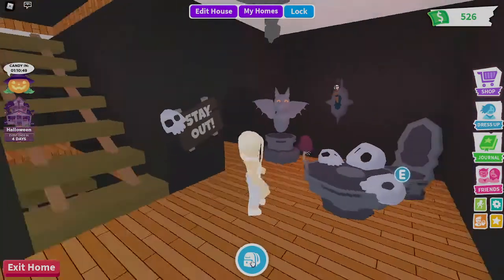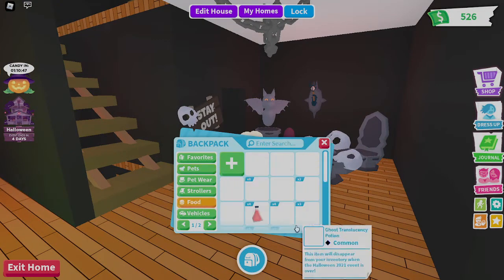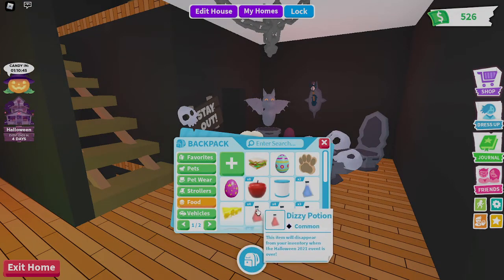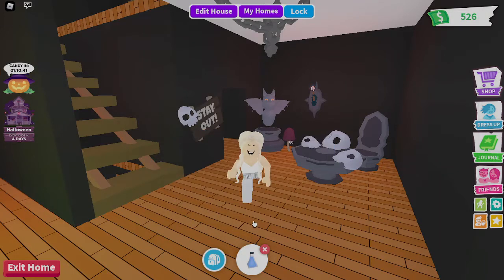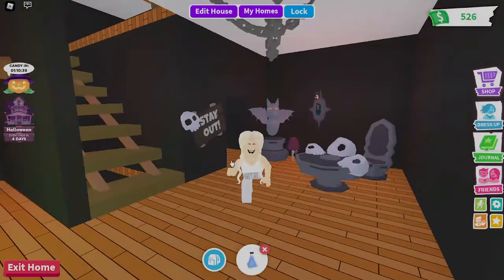So let's get started. First, let's go into lunch and the Halloween events. So far, we got the candle summoning potion. Whenever I take out some of these potions, they make some of my character disappear. But this is the candle summoning potion.